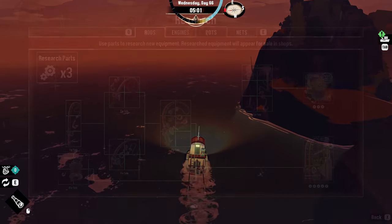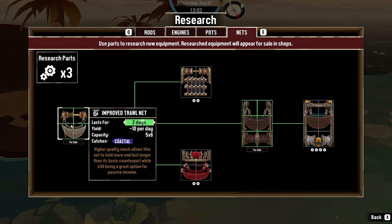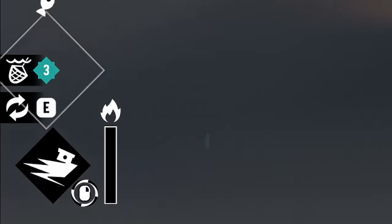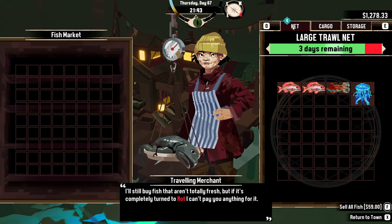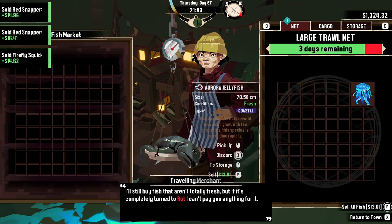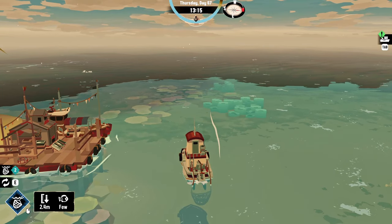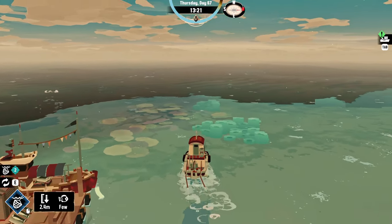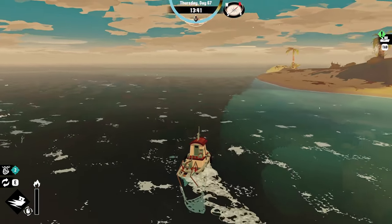Speaking of investments similar to crab pots, you'll want to unlock and equip the trawl net as quickly as possible because it is a game changer. Firstly, it allows you to passively catch fish — yes, even aberration variants — and secondly, these caught fish go into a separate inventory, so in a way it doubles the size of your storage, even though technically you can't move anything into your net from your storage. Unlocking the trawl net really is the best way to make the most money, and similarly to the crab pots it has to be repaired over time, but it's extremely cheap compared to how much it can actually bring in.